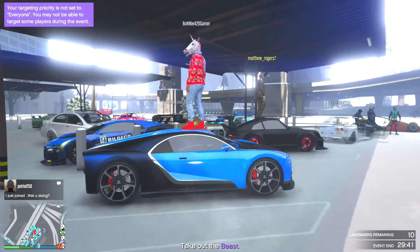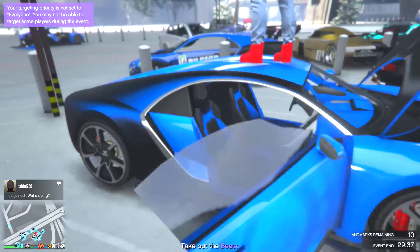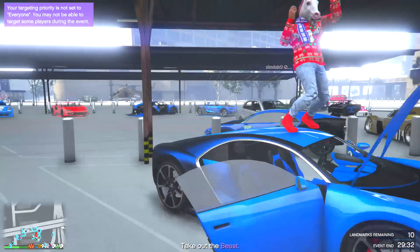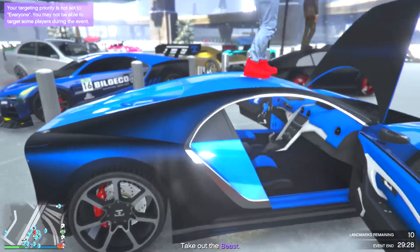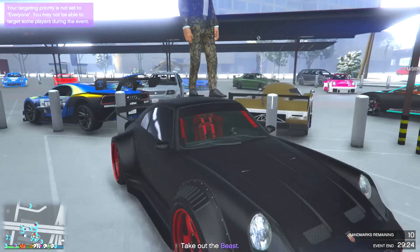Then I believe we have a few more — this dude's Nero, rocking a pretty basic look. One of those two people over there had a car just like it — you got the dark blue and the light blue.